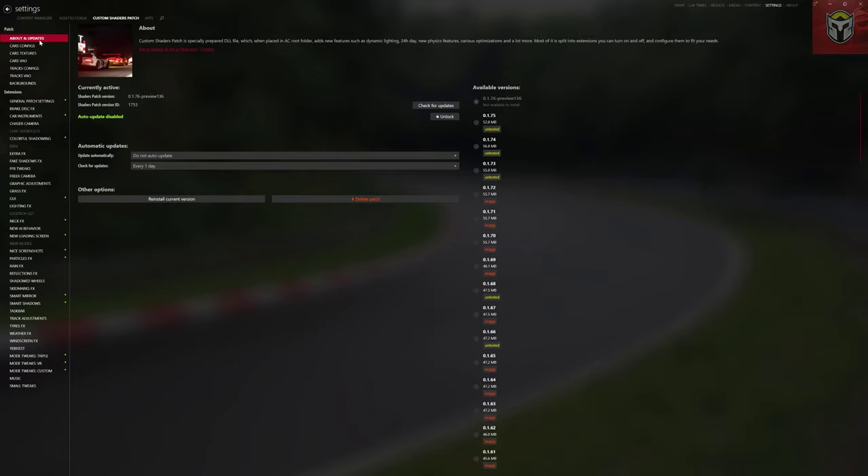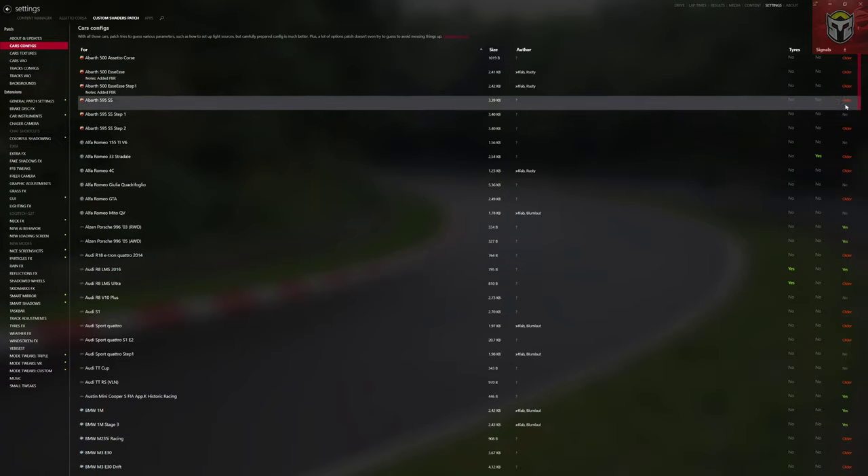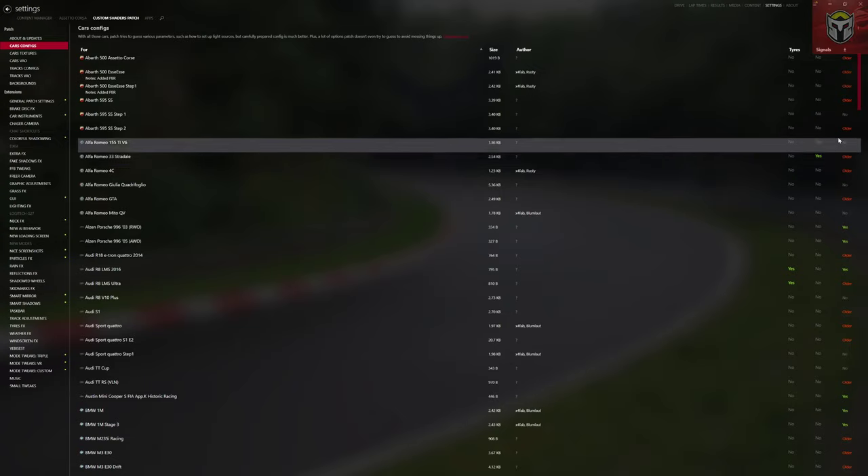There are two settings you'll be able to download: the video settings and the Custom Shader Patch settings. I'm going to go through Custom Shader Patch quickly first. At the top you've got Cars and Configs, Car Textures, Cars VAO, Tracks Configs, Tracks VAO, and Backgrounds. I'm not going to go through these in too much detail, apart from to say that in all of these you've got things you can upgrade or install. You can see some entries show 'Older' and some show 'Yes' or 'No'.